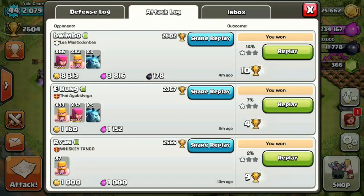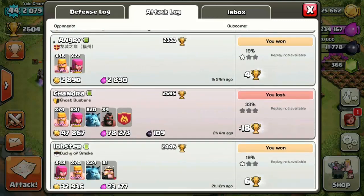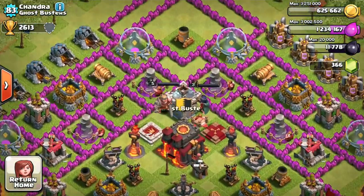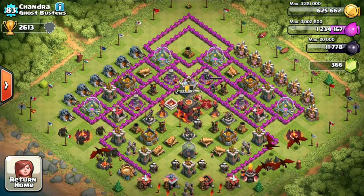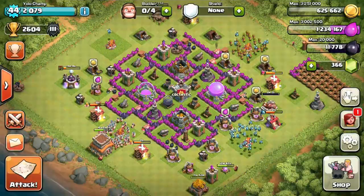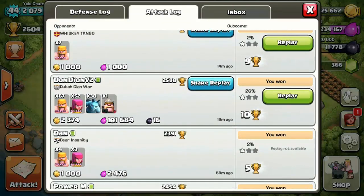Let's take a look at another replay. There's a bunch of one-stars and a minus 18 because I wanted to try out a base. I knew I was going to lose this battle, but I saw four inferno towers being upgraded. I gave it a run with my level 5 barbarians and archers, ran out of troops, and stopped at about 37 percent. That tells me I really need to upgrade my troops to have strong offense.